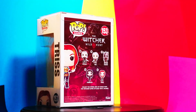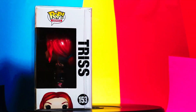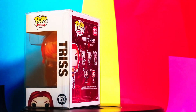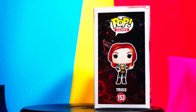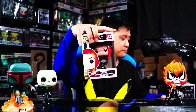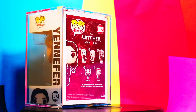The third pop in the Witcher Wild Hunt collection is Triss, number 153. Triss is one of Geralt's best friends — she's a sorceress and she helps Geralt on some of his missions. The game is not for children; I think it's rated 18 or something. There's a lot of partying, a lot of murdering, and slaying beasts.